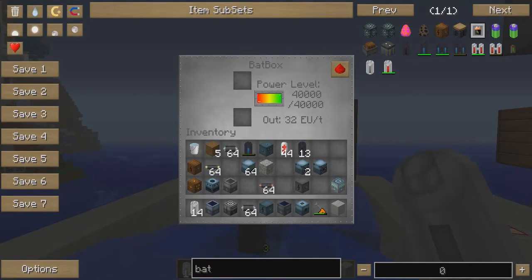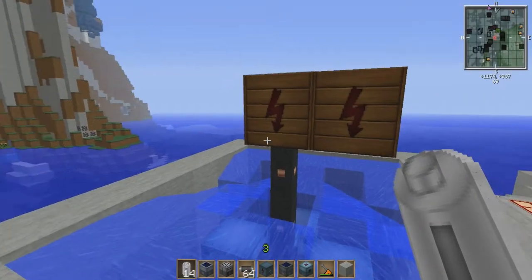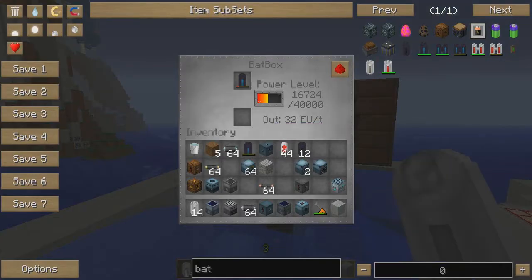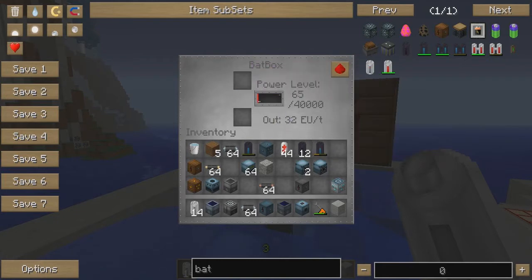Let me go ahead and drain this bat box, and then we'll see how slowly it refills. Keep in mind this bat box holds 40,000 EU. So it's a very slow power generation rate.